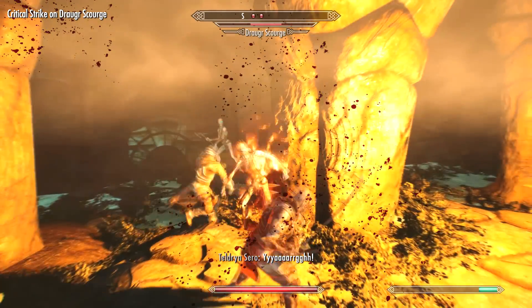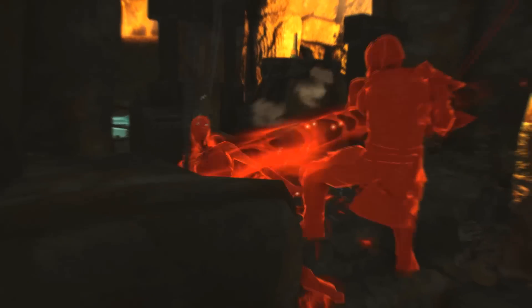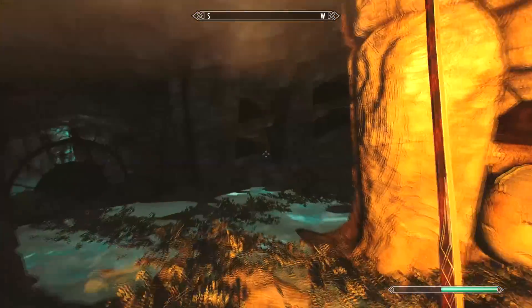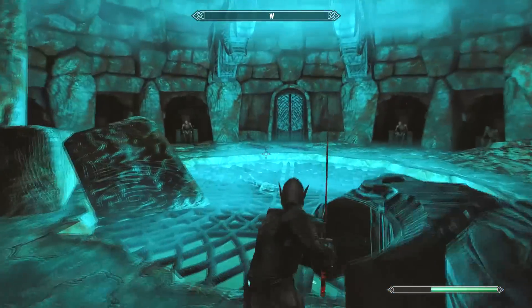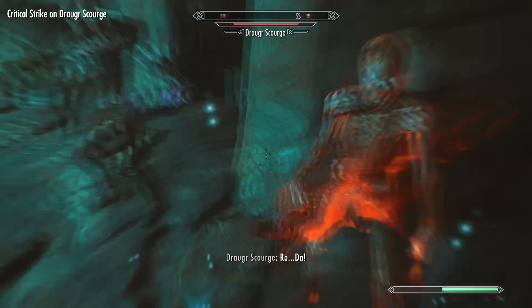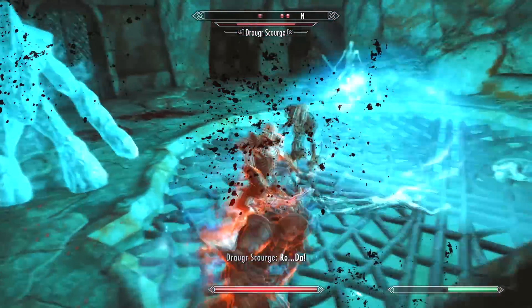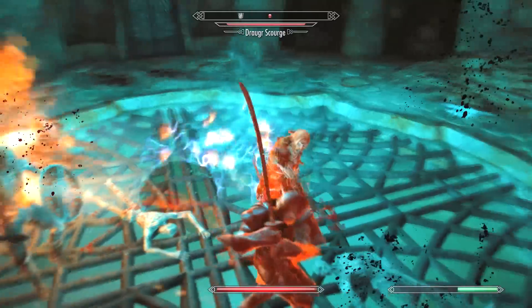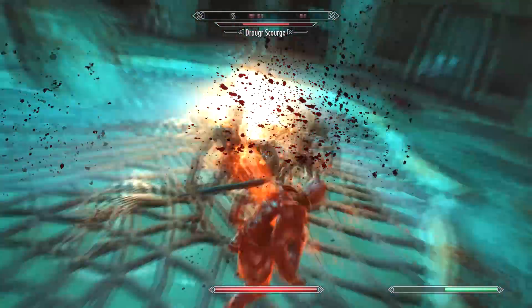I'm using my two-handed warrior build here with the Ebony Blade, which absorbs health as you attack — the enchantment is unlimited, making it extremely powerful. On legendary difficulty I can just keep regenerating health as long as I'm hitting something in combat, so you just tank through the damage. Watch out for the draugr scourge, who is a lot more powerful than his counterparts.